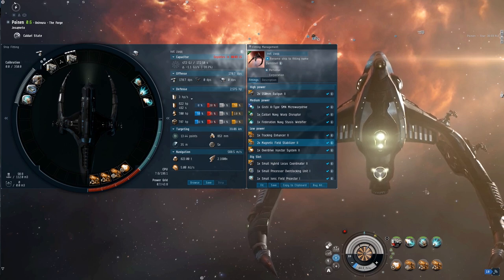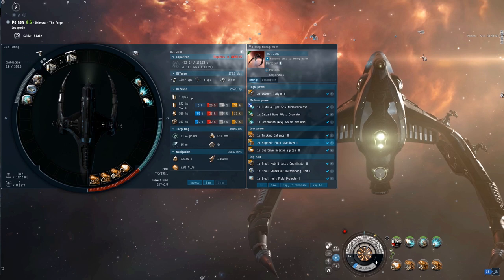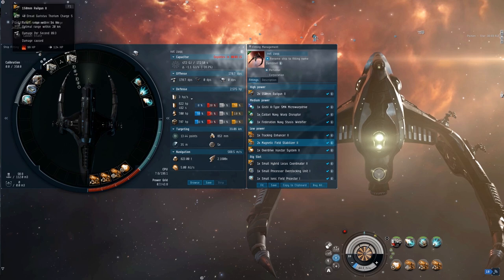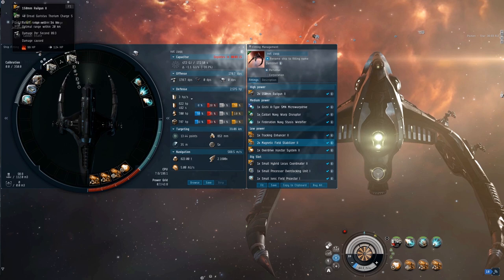This is what I really like about it — it enables me to provide loads of content on stream. Instead of walking around looking for fights, you can just fight gangs with this. Let's take a quick look at the fit. The 150mm rails work really well with that fall-off bonus. I usually keep either Dread Guristas Thorium or Navy Thorium loaded — only about 10 DPS difference between the two, but every little bit counts.